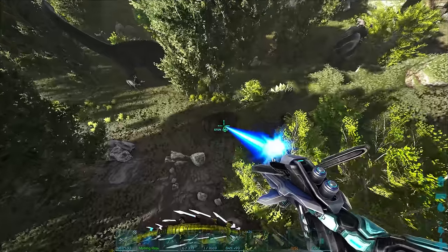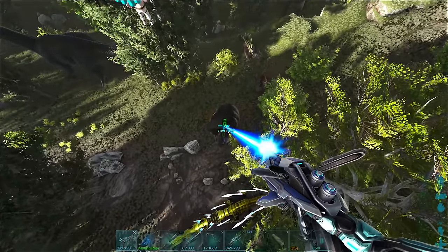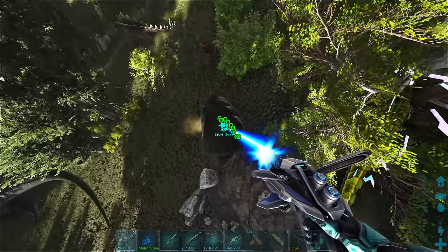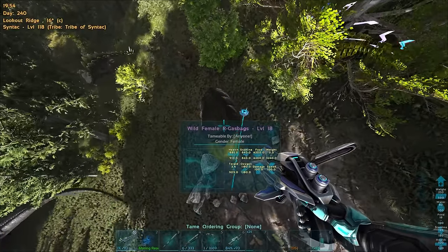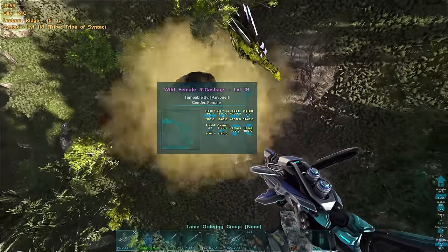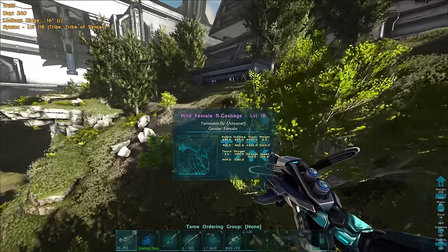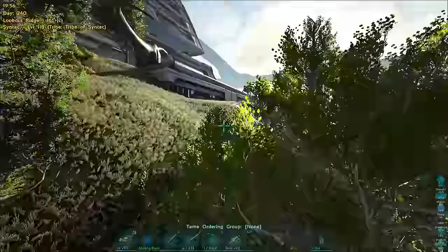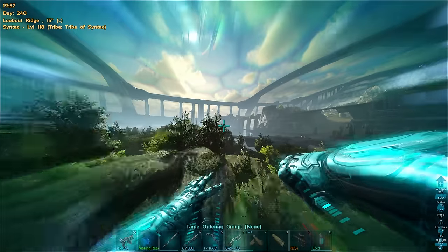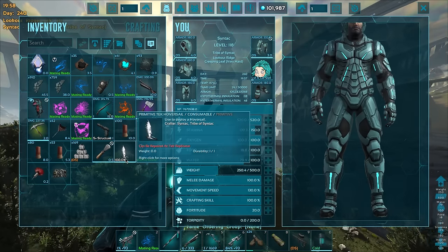Let's go ahead and stun this gas bags. The stun really doesn't last as long as I'd hope. Boom, there you go - now this guy's stunned. It's probably like five or ten seconds. Kind of like a micro raptor. Yeah that was probably only like five seconds. It's not as good as it could be, but I guess it makes sense because you could just constantly be stunning people and their dinos. Anyway, let's check out the hover sail - but first we'll check out the mech.